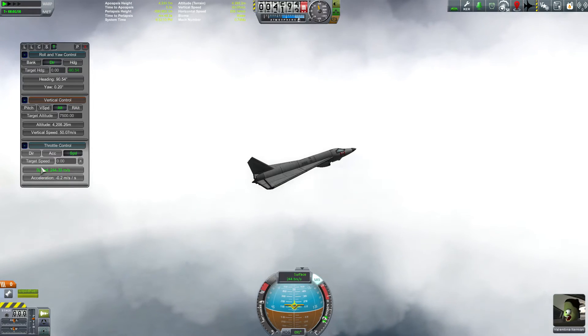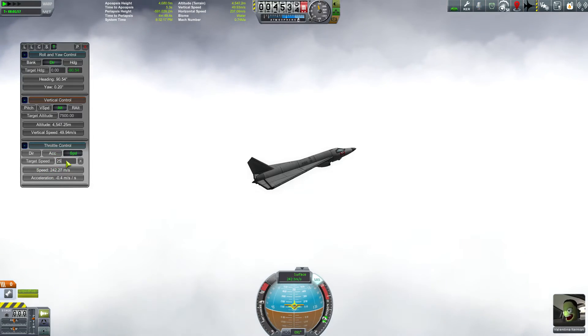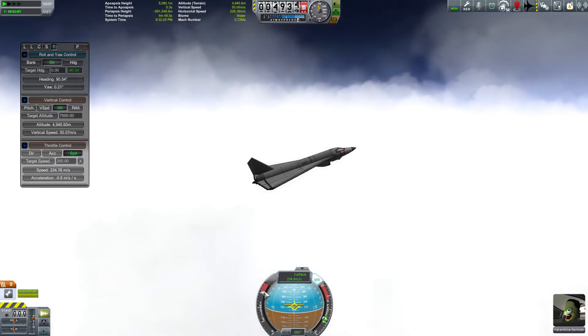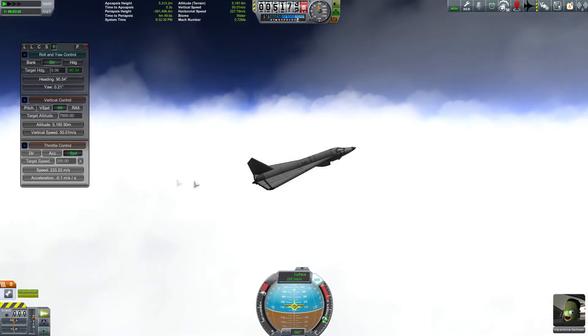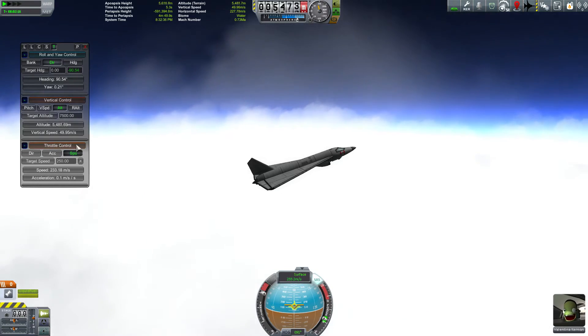We can do the same thing with throttle control. You can see we're running around 240 right now — if we say 250 and hit Target Speed, you can see it automatically adjusts the throttle. It's going to adjust to reach that speed and then level off as appropriate. This control input also turns red, indicating that speed is now on autopilot.